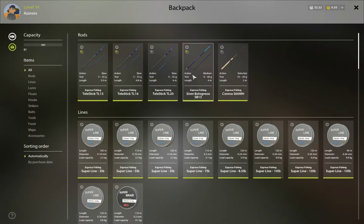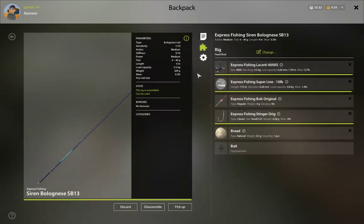I also purchased this not too long ago — it took me a while to say I am up for it. You have got the 4000S Lacerte Reel which is 5.5kg, which I think is about £11-12 maybe. £10 line, again the cheapest bobber you can get, again cheapest hook you can get, and again on bread.